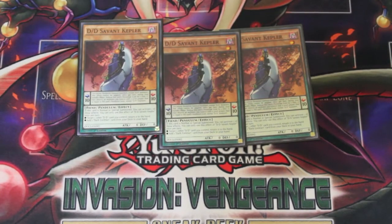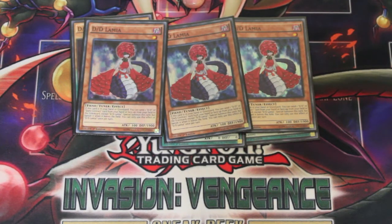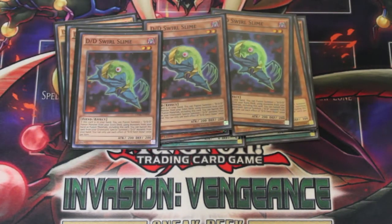Starting with the standard stuff: you need three Keplers — Kepler searches for your dark contracts. You need your three Lamias, your main tuner in the deck, but I started using some of the newer DDD support. Still run three Necro Slime. Because of the way the deck runs you need it — it continues your combo pieces.